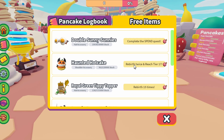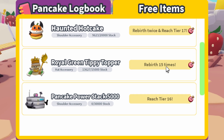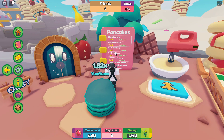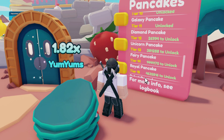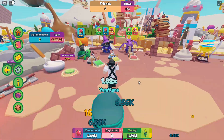If we go over to the log book and go on the three items, we can see exactly how to get them. For most of these it's like rebirth twice, then reach tier 17, rebirth 15 times - that's pretty difficult. If you don't know how to rebirth, basically what you have to do is reach tier 17, which is all the way down here. Look how many points you need to unlock these - that's a ridiculous number.